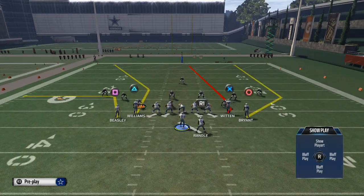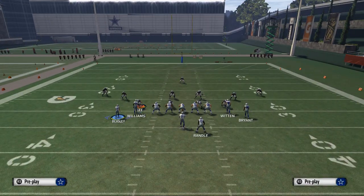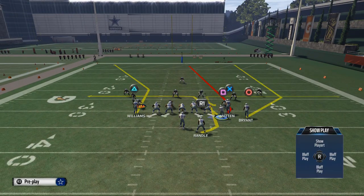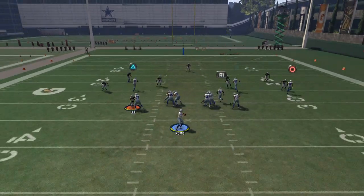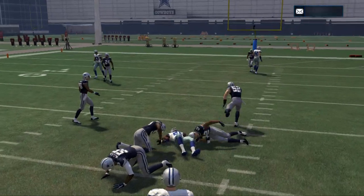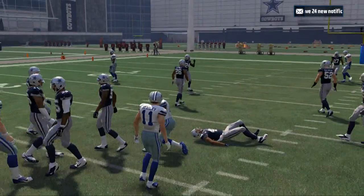PA Seams is another audible option. I like to take Cole Beasley and bring him across the formation, then put Randall on an option route. That's a nice play to beat zone coverage, and you can check down to Randall — oftentimes that's going to be a really good route to check down to.